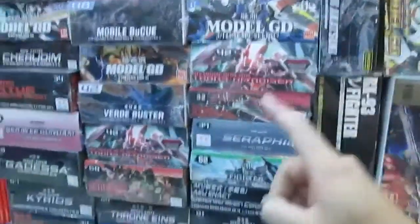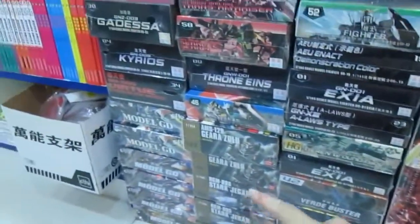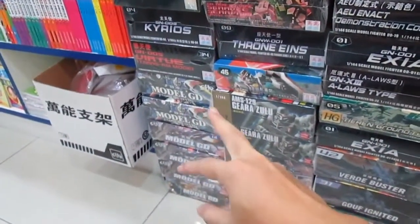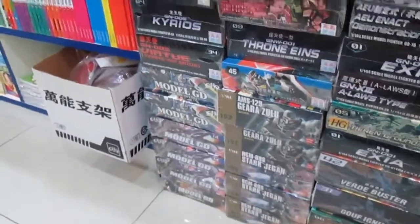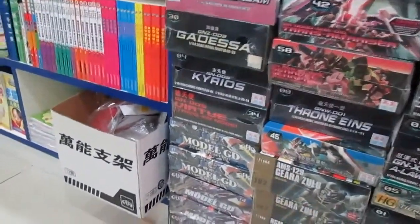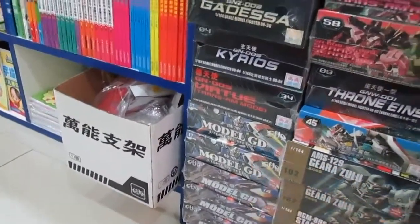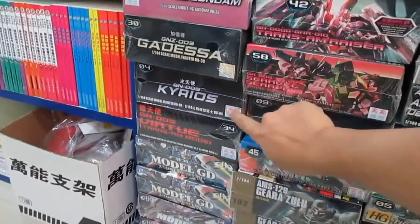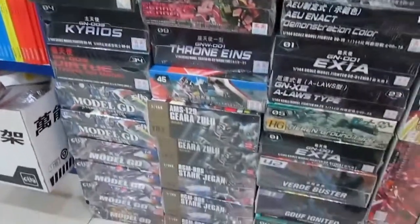Too bad I can't find any ones in the child kit, but there are plenty around here — so many selections. Wow, look at this — they have all selections in Model GDs. I wouldn't recommend getting it because there are not many reviews on Model GD. If you want to buy pirated Gundams, go for Gao Gao or TT only.